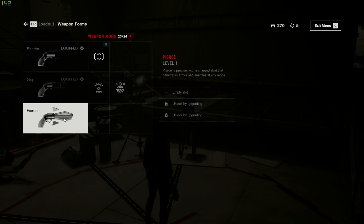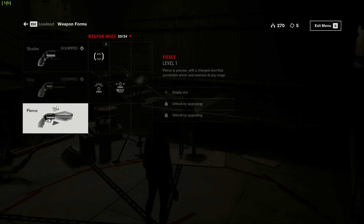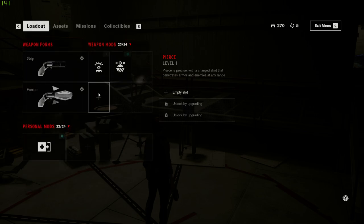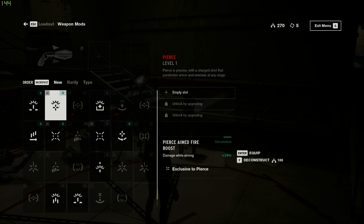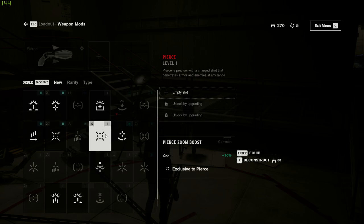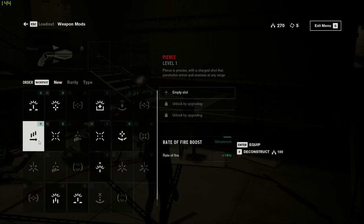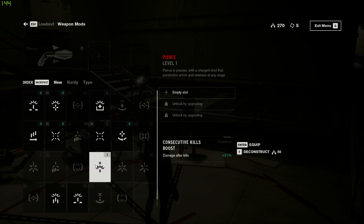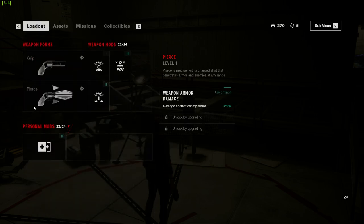Okay, so I have to pick one or the other — I can only have two. Precise with a charge shot that penetrates armor and enemies at any range. We'll see how we like that compared to shatter. Against enemy armor: 59%. Damage while aiming: 28%. Damage while low health: 30%. 10% zoom boost, 14% reload speed, 13% zoom boost, 18% rate of fire. Damage after kills, damage against armor — I'll go with damage against armor for the moment.